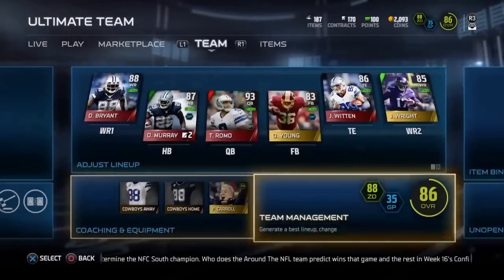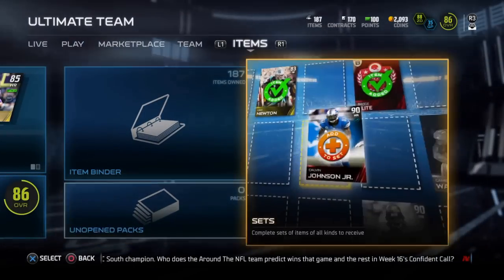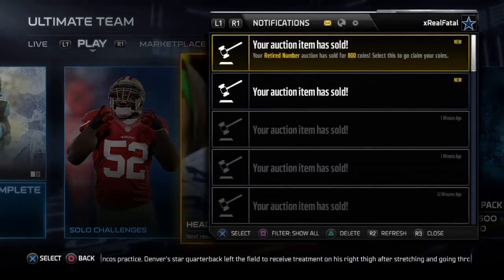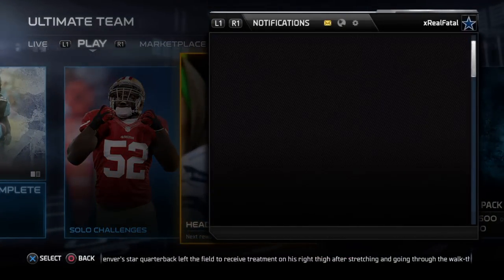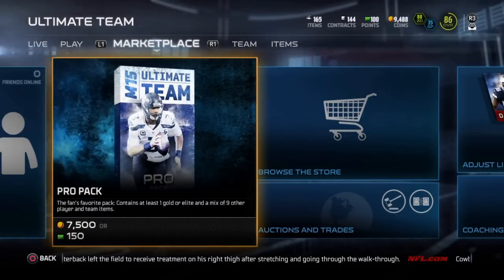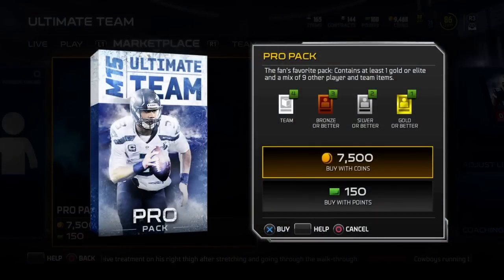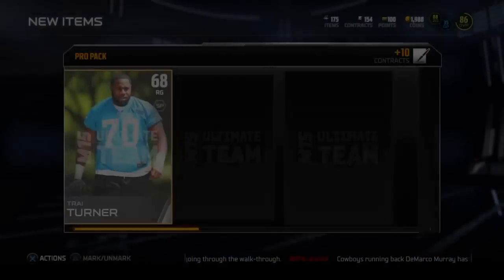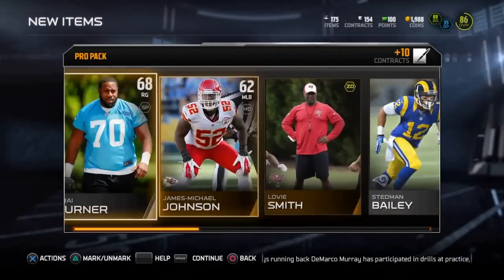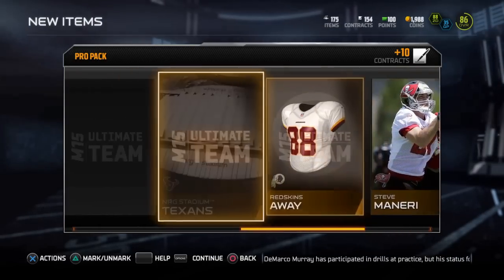That 300,000 coins I got — I used it for Turner Smith, Dez, DeMarco, the cornerbacks, Tyler Patman. I don't have Turner Smith anymore, working on getting that back. Could have had it back a couple times but didn't want to spend 20k just yet. Here's another pro pack.